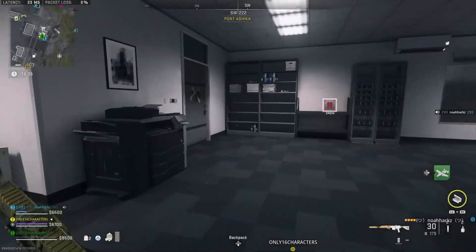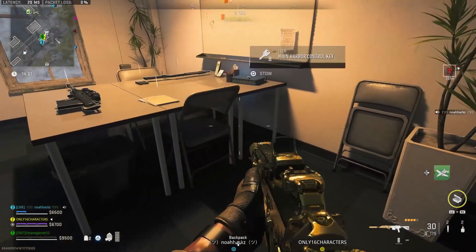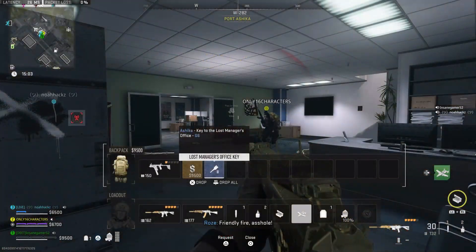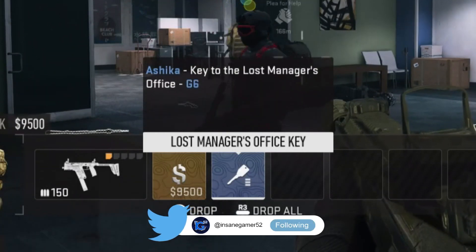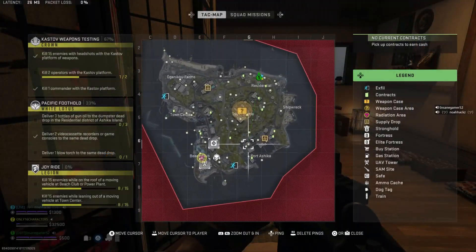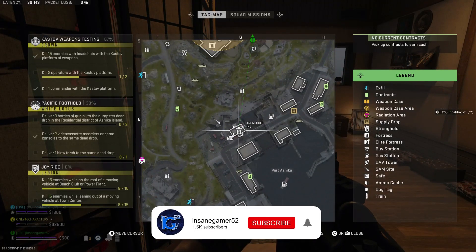Yo guys, InsaneGamer52 here, and today I'm going to show you where to use the Lost Manager's Office key on Ashika Island in DMZ. The description of this key says that it's a key to the Lost Manager's Office in G6. You're looking for a single room in Port Ashika, so let me show you where to actually use this key.